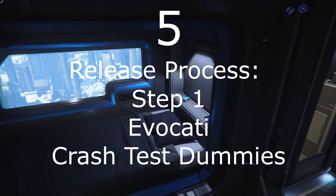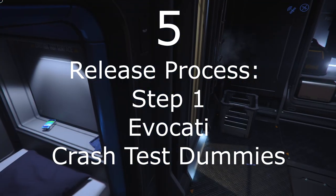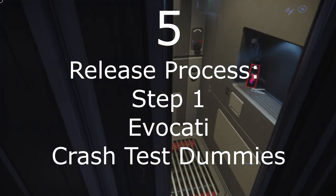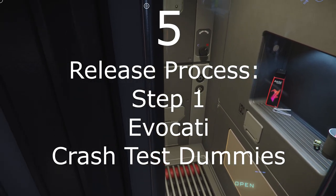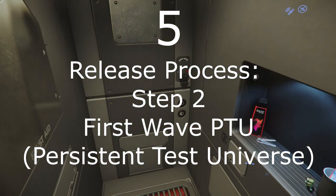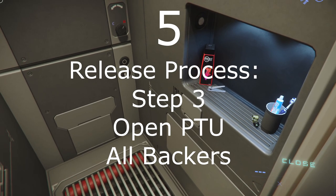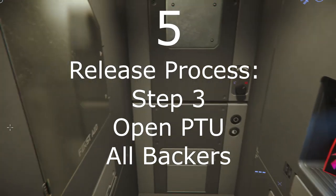Number 5: Releases go through a jargon-filled process to be introduced. First, past internal testing is the Evocati, a select group of crash test dummies. Releases at this point are generally unplayably unstable, incomplete, and under non-disclosure. Then comes Wave 2 Persistent Test Universe for select subscribers, which is also pretty buggy but not under non-disclosure. Then comes Open PTU for full load stress testing. And then finally, to Live.